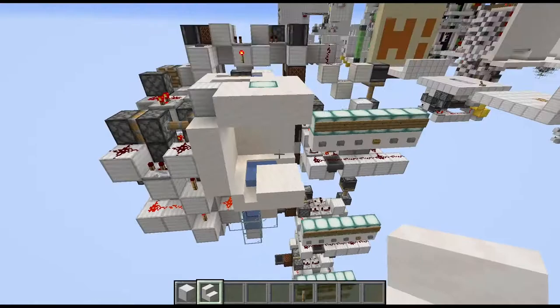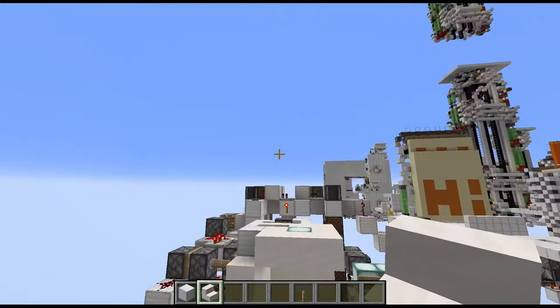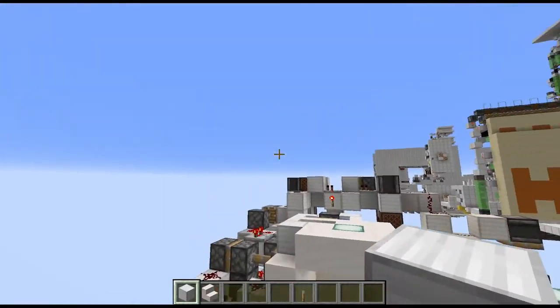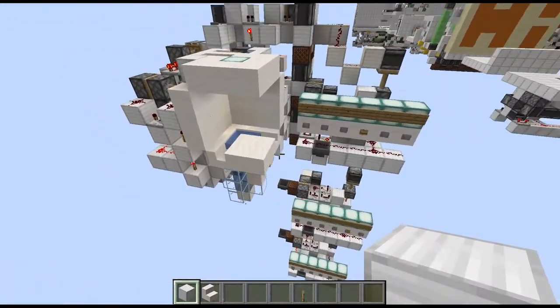The next step is obviously copying this to the other floors, with the exception of the topmost floor. Once we have done that, I will quickly do the topmost floor, and then I will talk you through how you can interconnect the different floors.